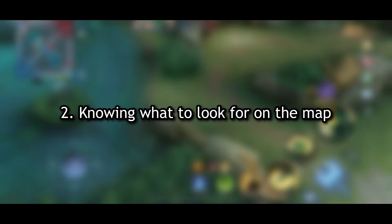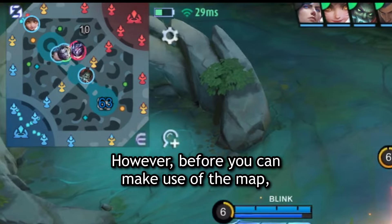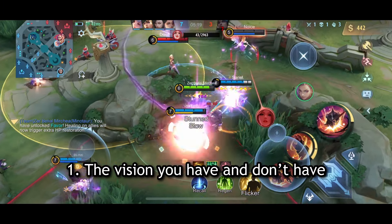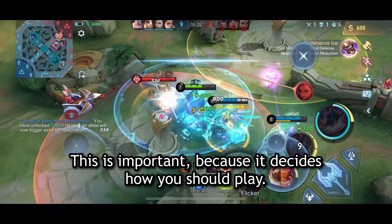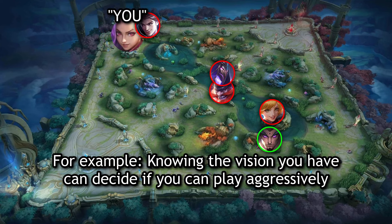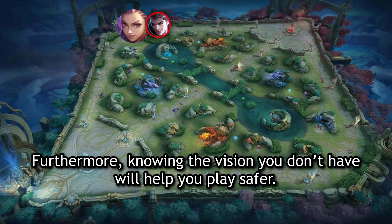Number two: knowing what to look for on the map. Before you can make use of the map, you need to know what to look for. First is the vision you have and don't have — this is important because it decides how you should play. Knowing the vision you have can decide if you can play aggressively or take an objective before an enemy comes. Furthermore, knowing the vision you don't have will help you play safer.